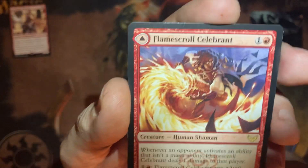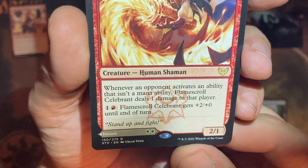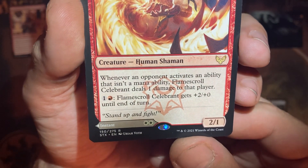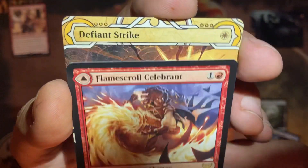Double rare! Whenever your opponent activates an ability that isn't a mana ability, this guy deals one damage to that player. He's also pumpable for cheap. No flying, you little guy, but hey.